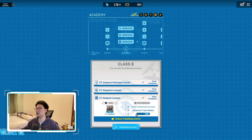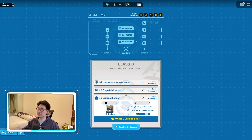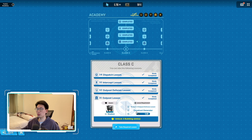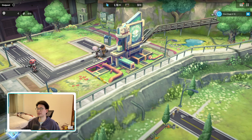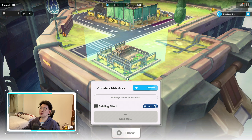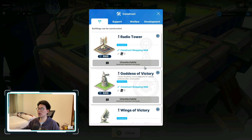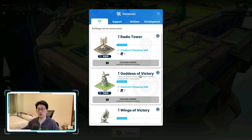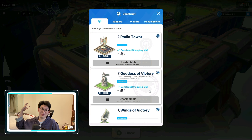When you get to Class B you'll notice you need to construct a train station in order to learn things and gain additional stats. As you move along you'll need to build more and more buildings to unlock all of these buffs. To construct a building, find an empty plot of land with a little plus symbol, click on it, select construct, and you'll see an entire list of buildings you can build.